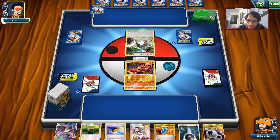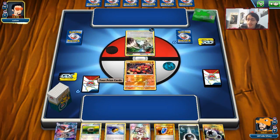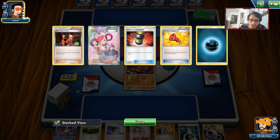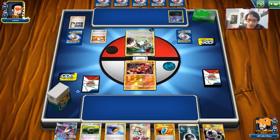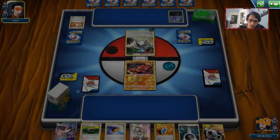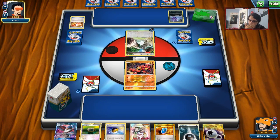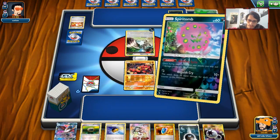The opponent's hand shows HonchKrow and Bunnelby — this might be an old-school deck. If we can get a Rainbow Energy we can knock out with Sledgehammer. The opponent plays Sycamore, Megaphone, Hammer, and Ace Trainer — this looks like an old Black and White era deck they never updated. We draw Spirit Tomb, play it down, and consider going Marshadow.